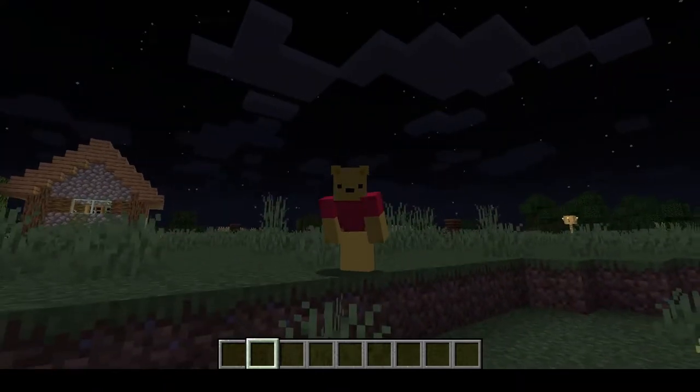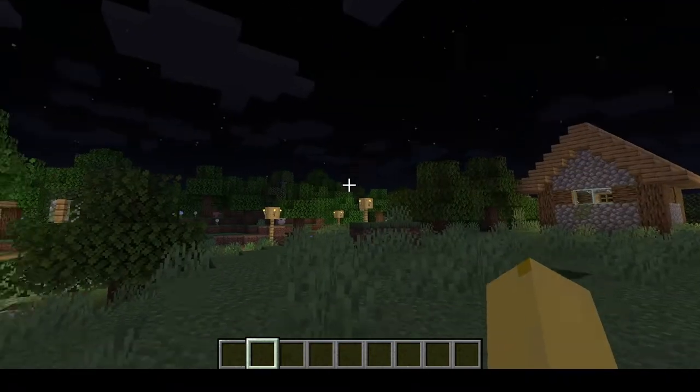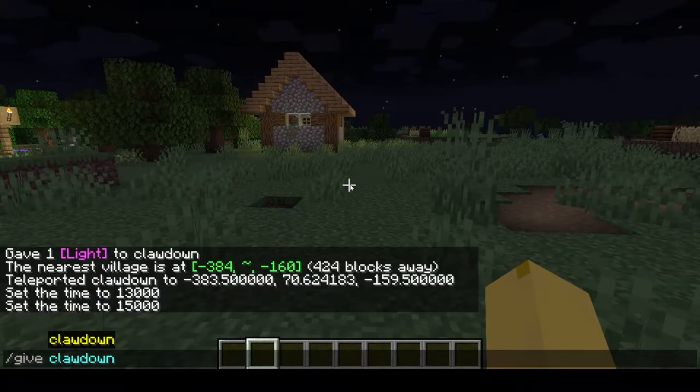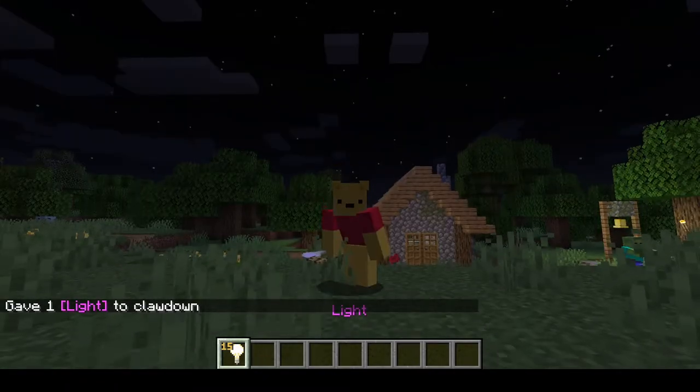I was gonna buy it from Minecraft IKEA, but recently they were shut down — you know how Minecraft IKEA be. So just slash give Claw Down light. There we go — it's a light bulb!